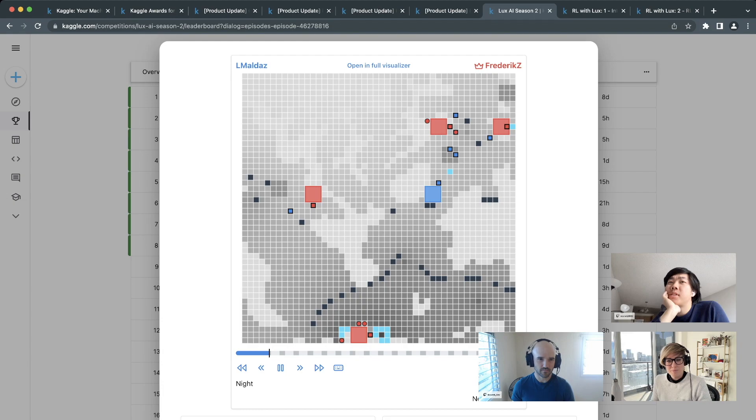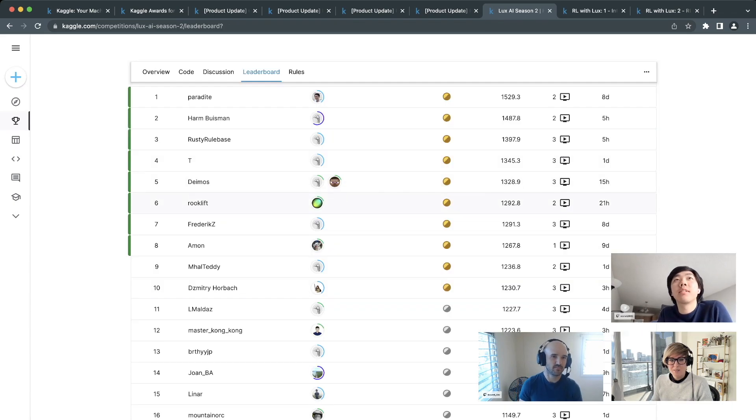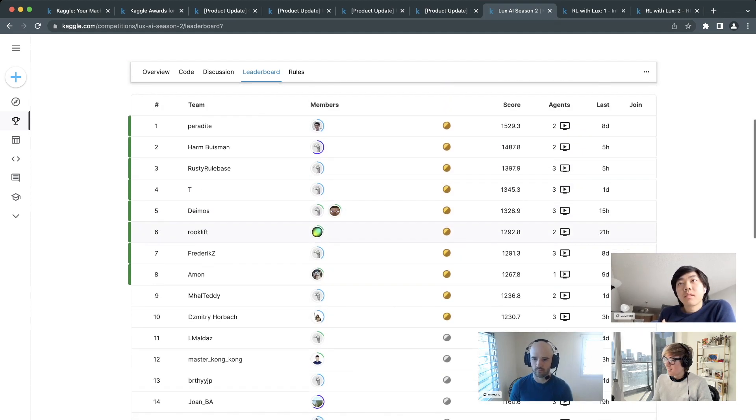A shout-out to a community member who wrote this visualizer — it wasn't written by the Lux team, but by a competitor who got tired of the original poorly-written code. This better version was made as part of the beta launch feedback period, and then repurposed for the core competition as well. It works really well, just missing explosions and sound effects.